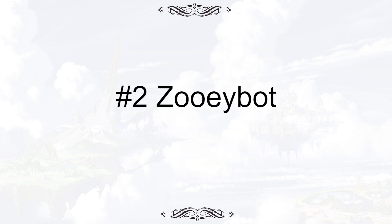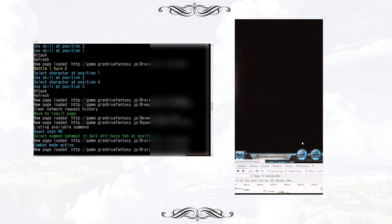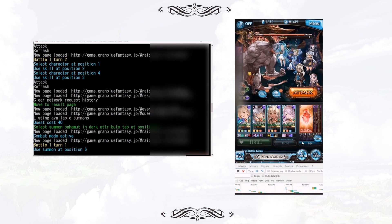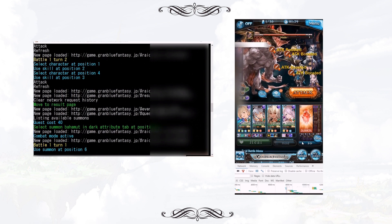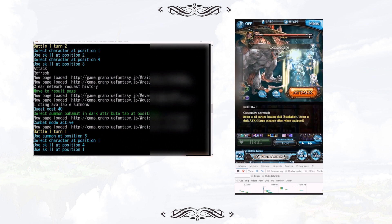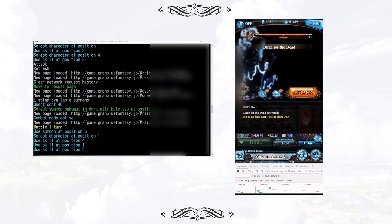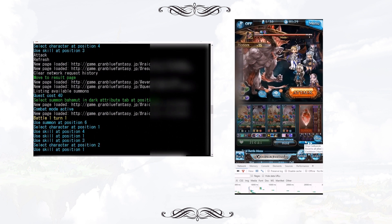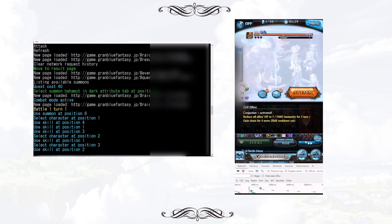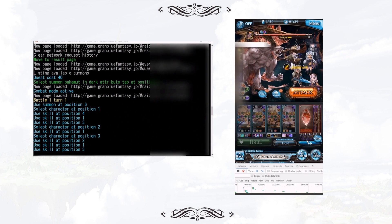Very obviously, ZooeyBot is a cheat. You can't download this extension directly from the Chrome Store, so it cannot be tracked like normal extensions we use every day. You can use ZooeyBot to farm Angel Halo, grind meats during Guild War, scenario campaigns, showdowns, or even help you do Slime Blast automatically. It can imitate your clicks, randomize the delay, and pretend like a real human. Of course, it can also help you refill your AP. This is the real deal if you want to say bye to Granblue Fantasy. The ban is permanent.